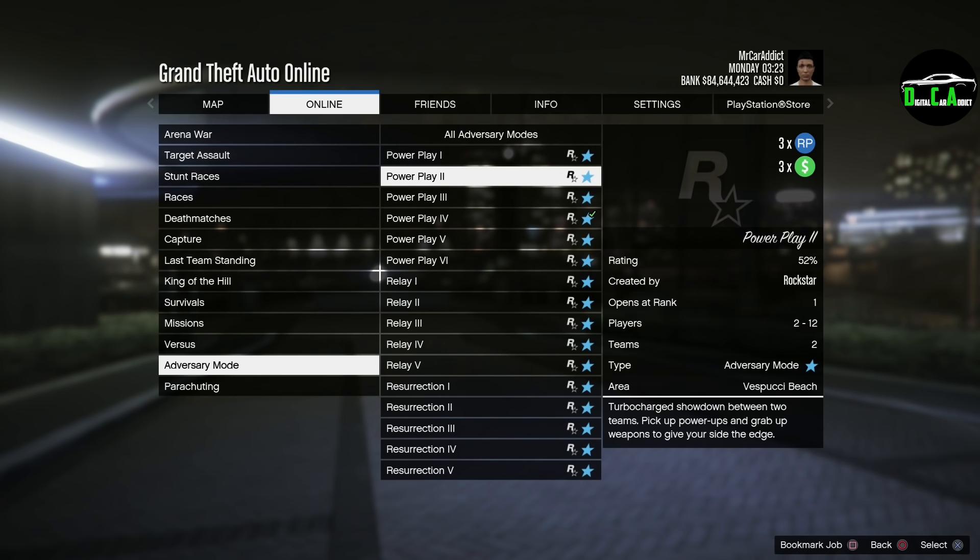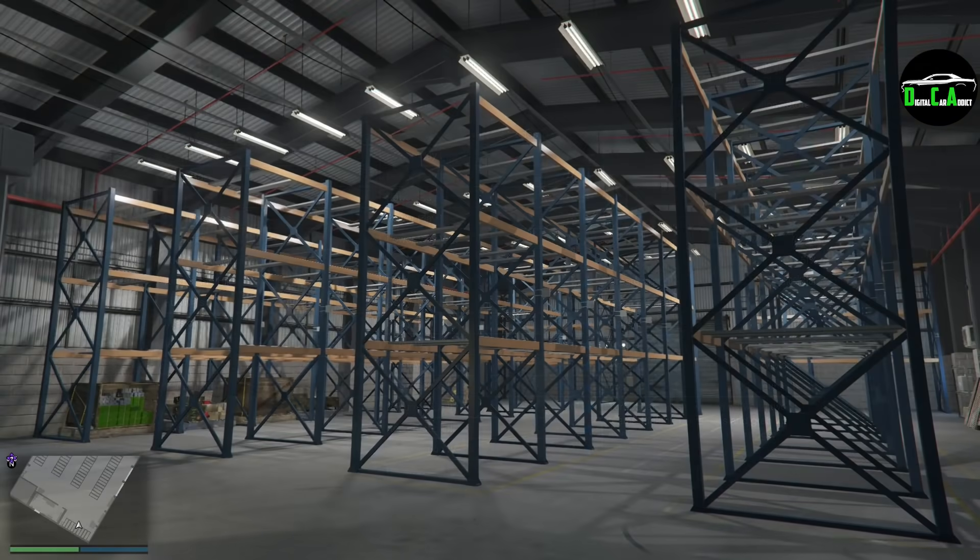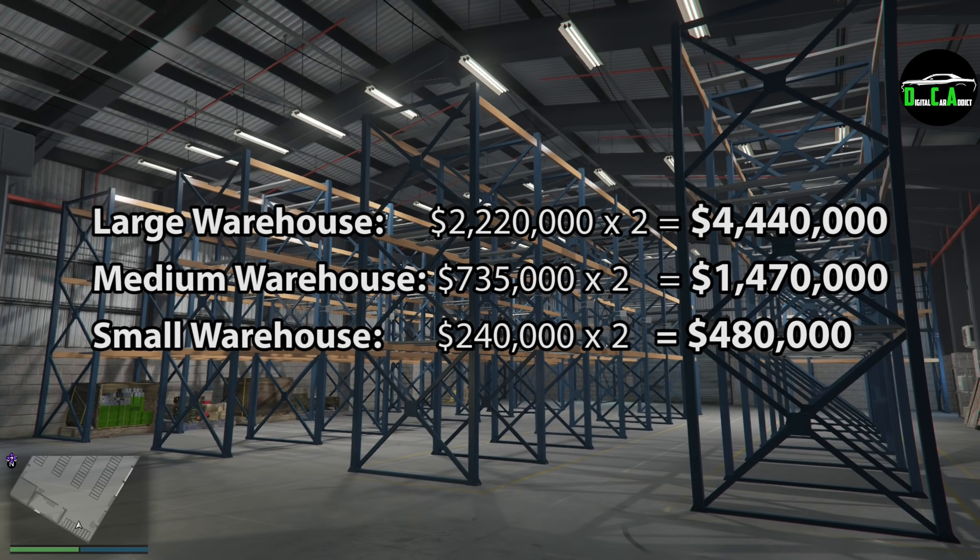We have Triple Money NRP on the Adversary Mode Power Play, which looks pretty fun. And the best for last — we have Double Money NRP on CEO crate sales this week. A full large warehouse would normally sell for about $2.2 million, but during Double Money it will sell for over $4.4 million, which is absolutely insane. You can own up to five large warehouses, so if you have them all filled up to sell this week, you will earn over $22 million. For those who are just grinding crates this week, I recommend only owning two large warehouses and going back and forth filling both of them.